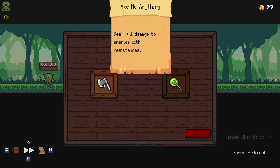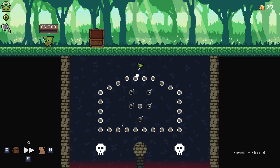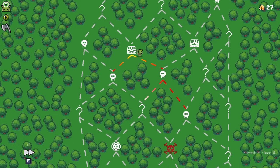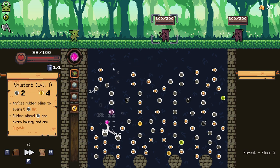It doesn't make a difference. Deal full damage to enemies with resistances — I think that's probably better, because there are some resistances that can be a little bit problematic. Yeah, let's take the two fights over this way. Hopefully either tile here is going to give us some good stuff. The Splat Orb isn't really all that right now — it's decent, but it's not going to really do too much to help us out.